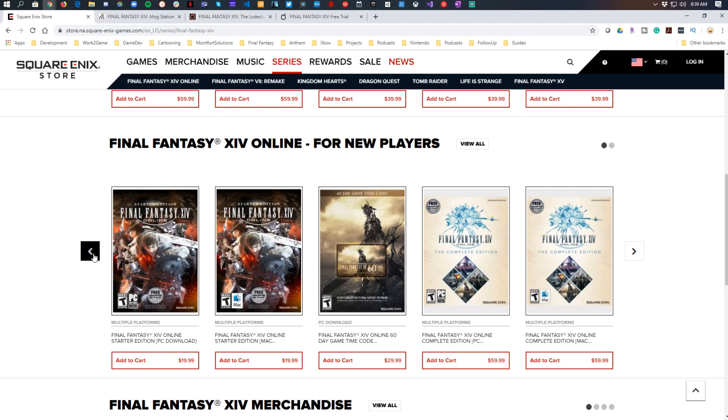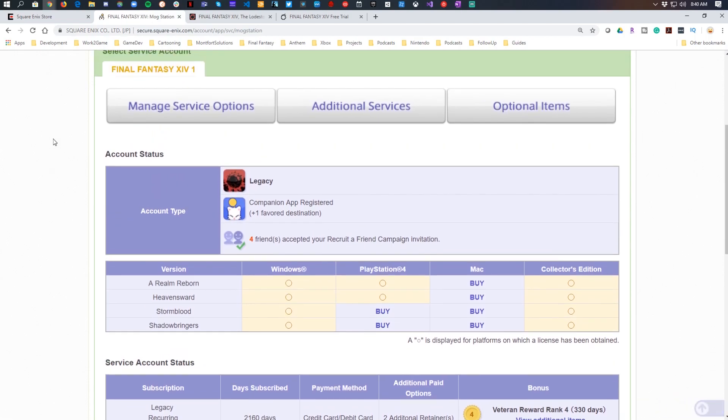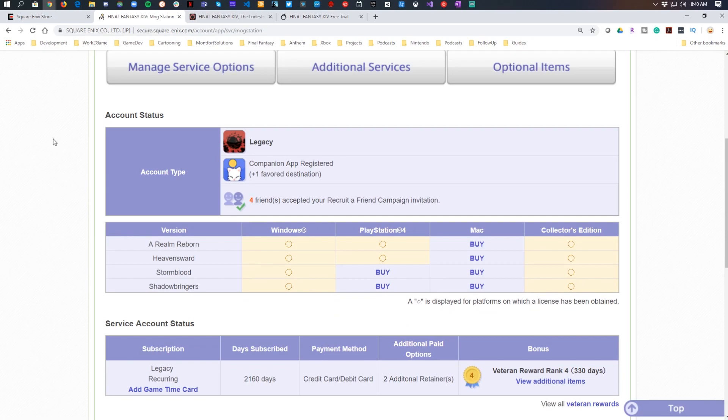Now let's talk about how you register these codes. Whether you get a physical or digital edition, it's really all a digital product. You're going to get a code, and this is where it can get confusing. For pre-order bonuses and promotional codes, those will come with instructions and a website to go to. Those codes look different from a registration code. You go to the Mog Station — link in the description — and with a promotional code or pre-order bonus, follow the instructions, go to whatever site it takes you to, and put that code in. It's then going to give you a new code, and that new code is what you actually plug into the Mog Station.